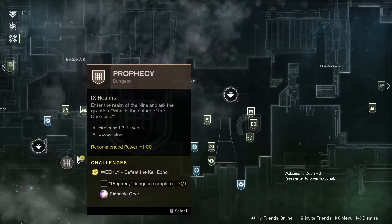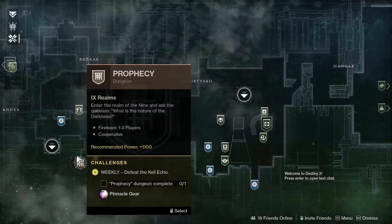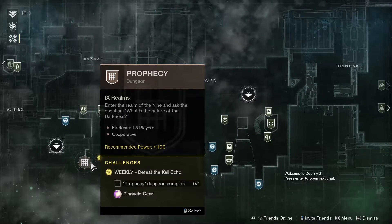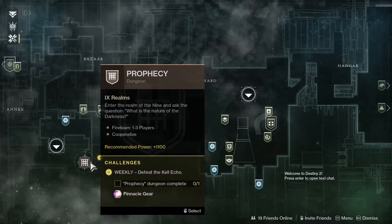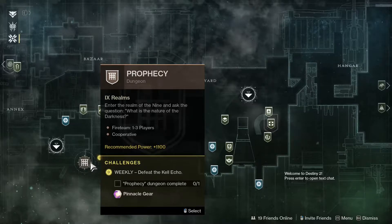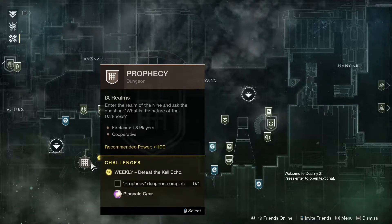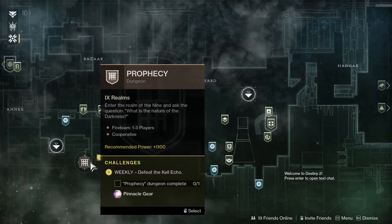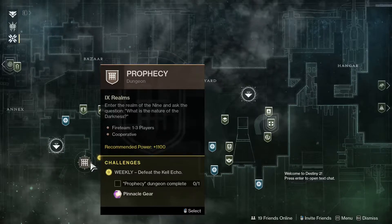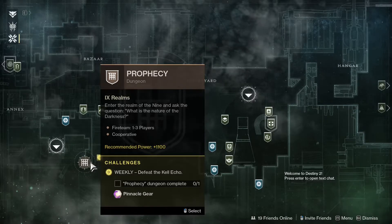These little gold weekly challenges refer to either powerful or pinnacle gear. Something to keep in mind: powerful gear is equal to your character if they have hit the powerful gear cap, which this season is at 1320. But if you're lower than 1320, powerful means an increase in gear. The only difference between tier one and tier two is the amount of increase. Pinnacle gear gives you a big increase if you are under 1320, and a very small increase if you're at or above 1320.